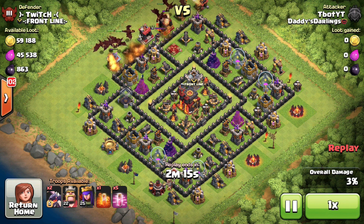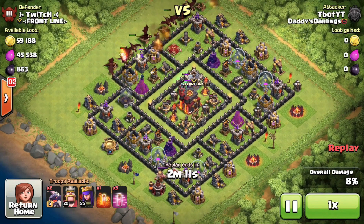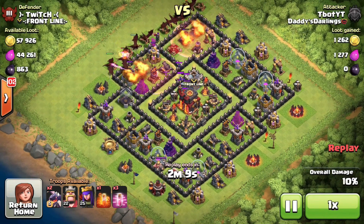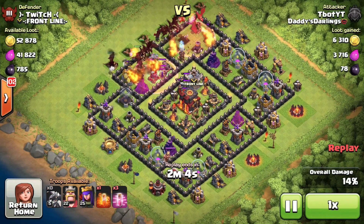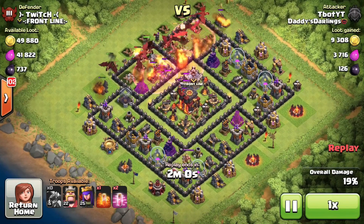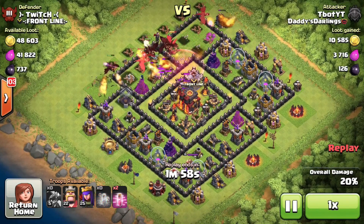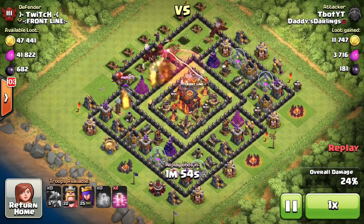I'm going to be attacking Twitch from Frontline, dragons on the left-hand side this time. I couldn't find a base with level 6 air defenses, so I'm going with this guy — he's a pretty average town hall 10. Dragons are going in and I'm going to drop the Haste spell on the left-hand side, hopefully heading them over to the town hall. This is going to be really close after they finish taking out some of those defenses.